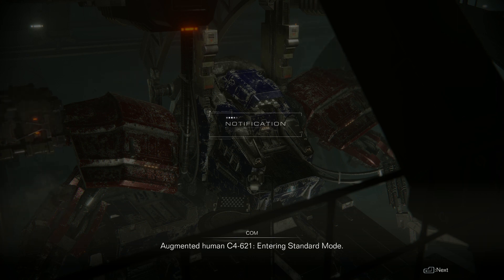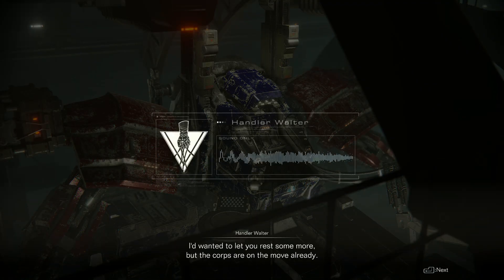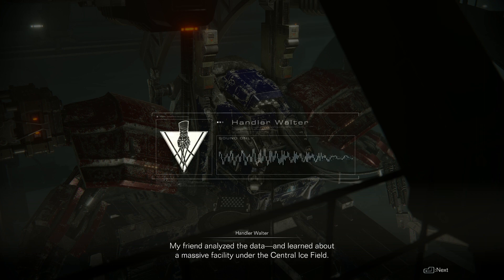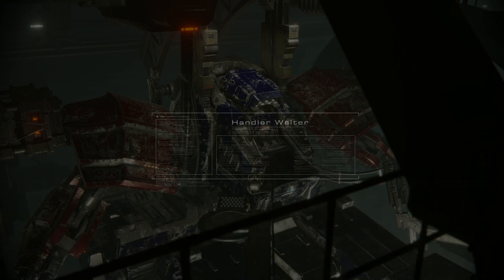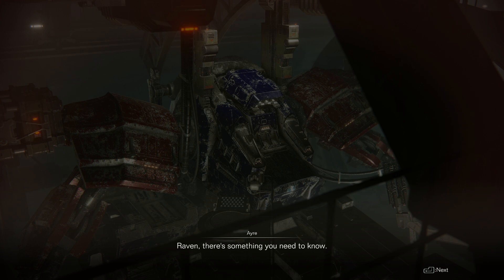Augmented Human C4-621, entering Standard Mode. Two new messages. Doing okay, 621? I'd wanted to let you rest some more, but the corps are on the move already. With the PCA gone, it's back to work — getting to where the coral's gathering. Do you remember the survey you carried out at Asylum? My friend analyzed the data and learned about a massive facility under the Central Ice Field: Watch Point Alpha. Turns out the Ice Worm was defending the entrance to that place. It's time to let ourselves in. Raven, there's something you need to know. That friend Walter mentioned — the comms database has no record of the conversation he just told you about. This isn't just about finding the coral, Raven. He's after something more, and he's using you to do it, here on Rubicon.